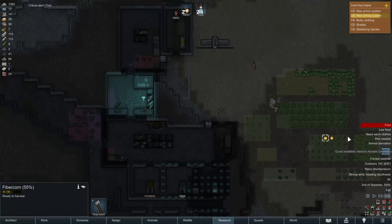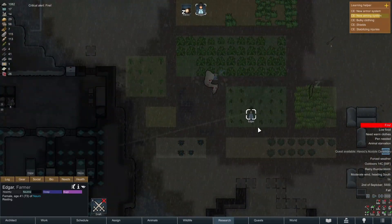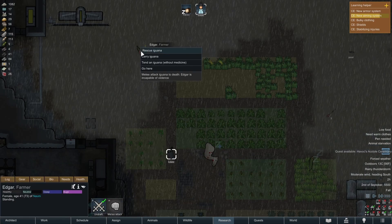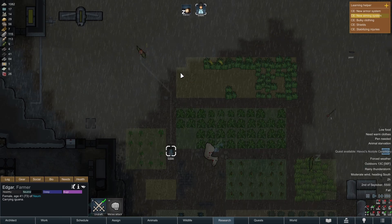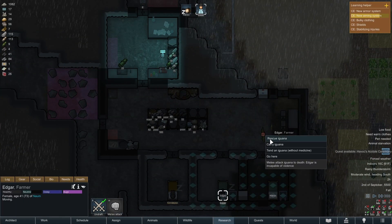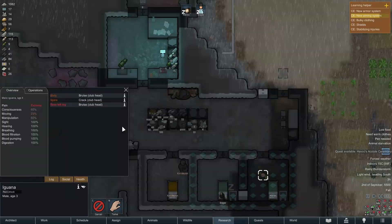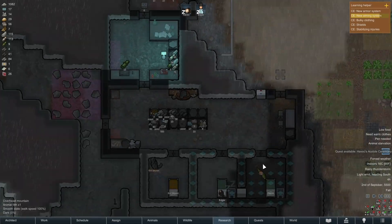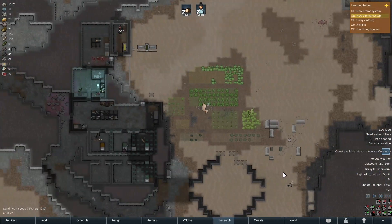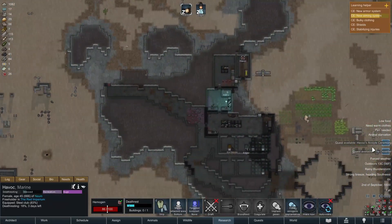That is not ideal. We are incapable of violence — hilarious. Can I actually carry the iguana? Drop the iguana, and maybe the iguana will starve to death in this room — Havoc's bedroom. That is how we are going to manage this. The dromedary will be fine. The death rest is actually going totally fine as well.